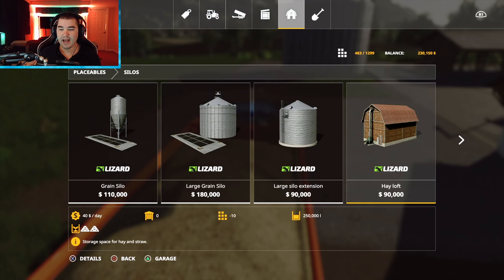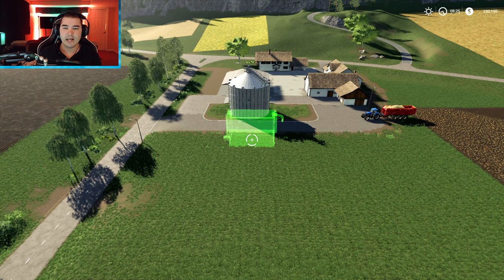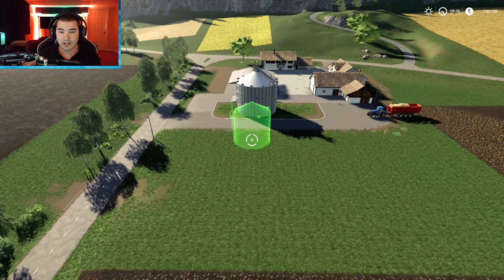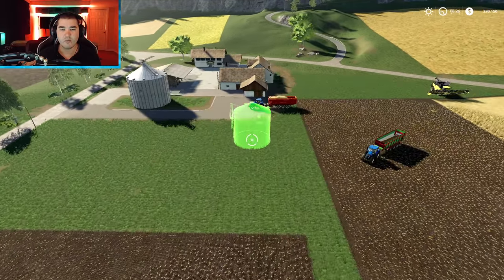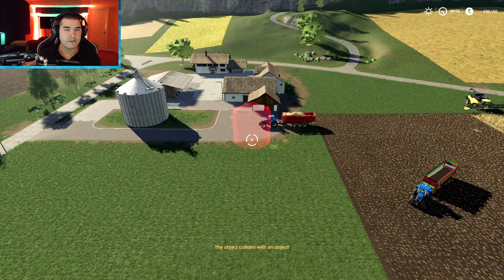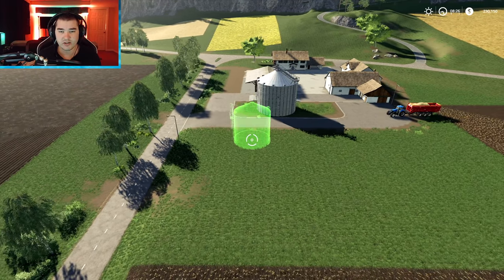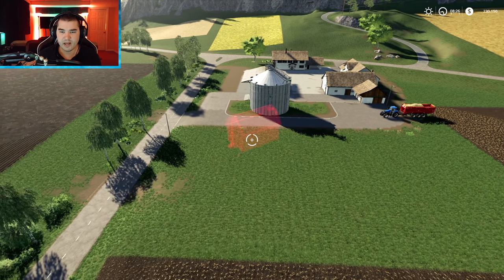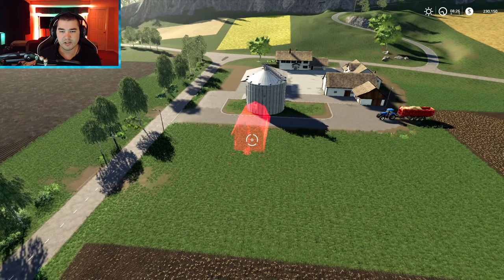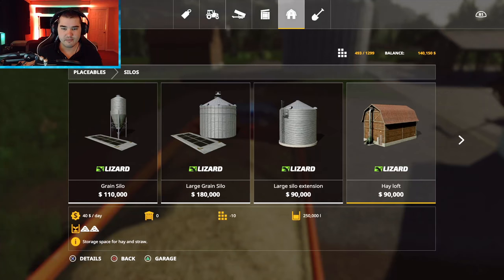We've got a full load of straw, so now I'm going to buy a hayloft. There are some ways you could place it and some ways I don't recommend. You want to place it as close as you can to your silo extension - get the silo extension out and see how far away you can get it before it goes red. These go red pretty easily especially on console. I'm going to place mine right in front of it, just like so.